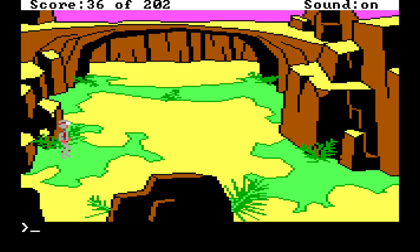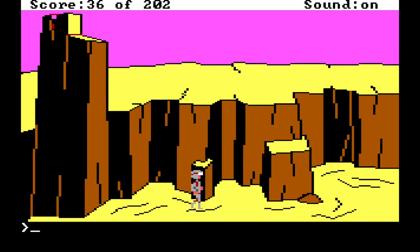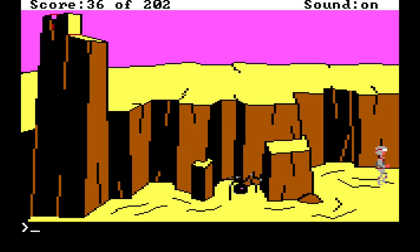Let's get this plant. Let's see if we can go under the bridge from the ground level. Here we go — so we know what to do there. Can we go further up here? Back to the save and restore thing. Oh — the spider thing! I think the spider thing is timed. 'Suddenly you see a large black metal sphere falling out of the sky: a sarin spider droid. Upon touching down the planet's surface it sprouts legs and begins its search for you.'